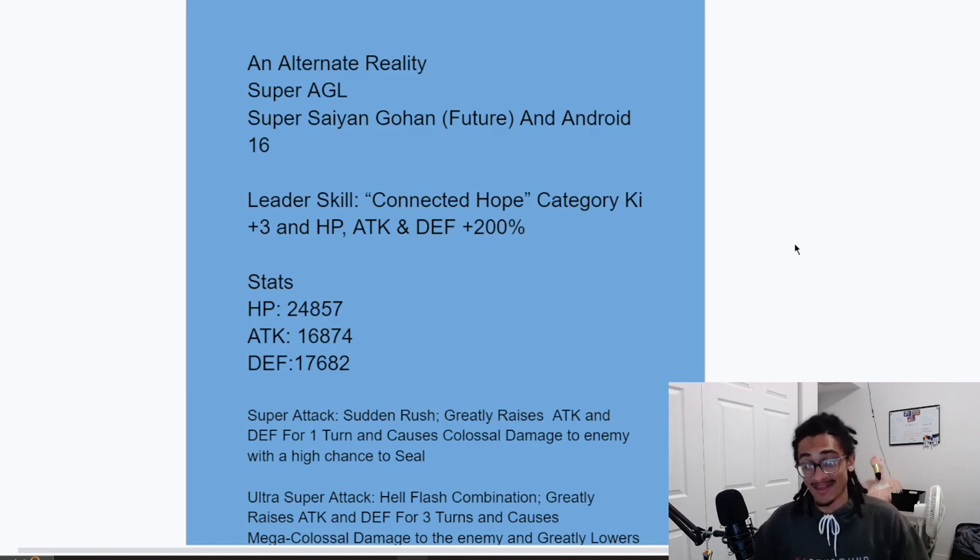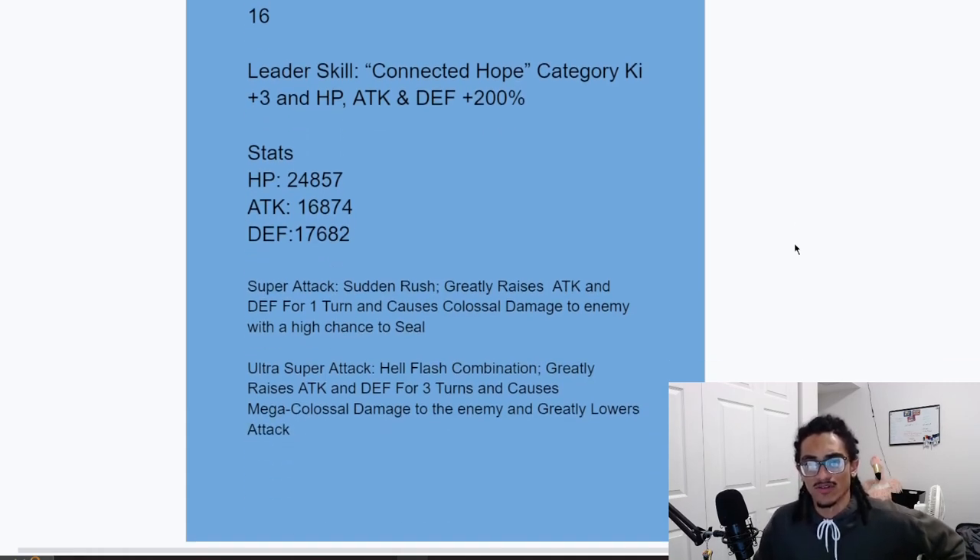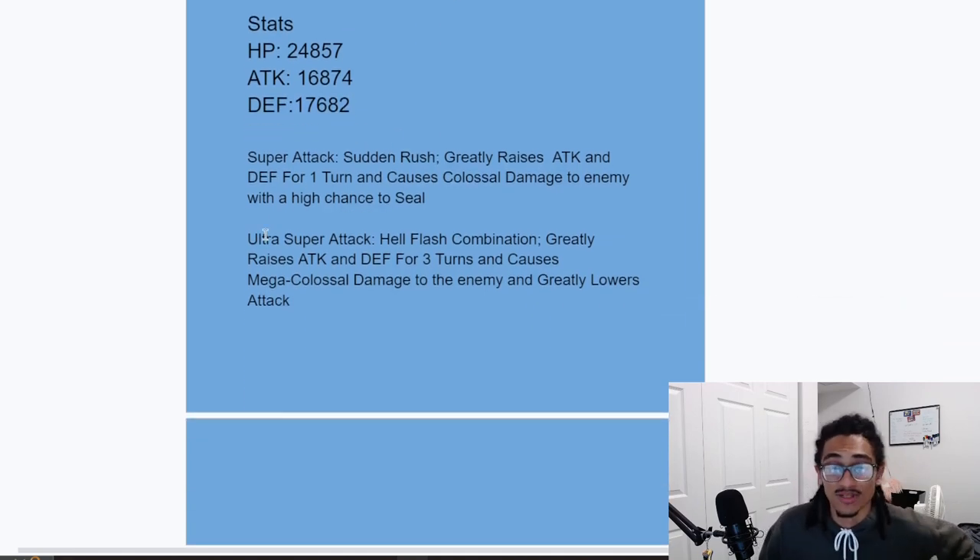So jumping straight in: it's an alternate reality Super AGL Super Saiyan Gohan Future and Android 16 — definitely a what-if unit. Their leader skill is Connected Hope, three-key, 200% across the board, so they are a Carnival unit. Their stats are pretty crazy — the attack is low, but that defense is wow, damn near 18k.